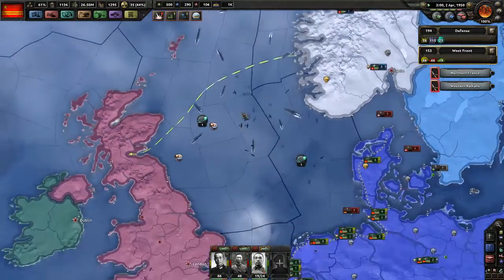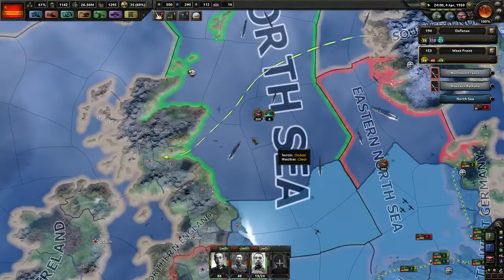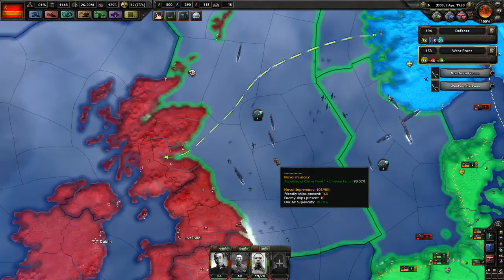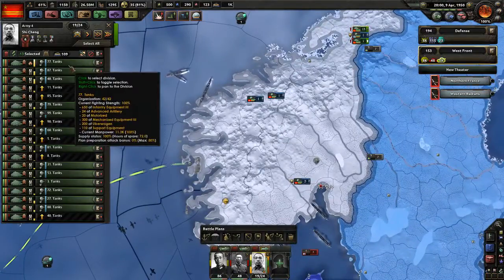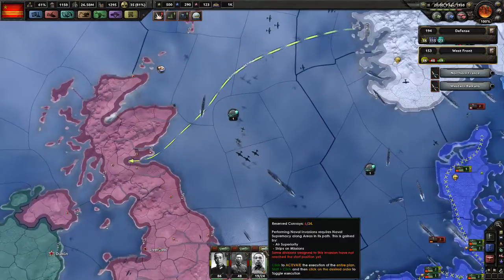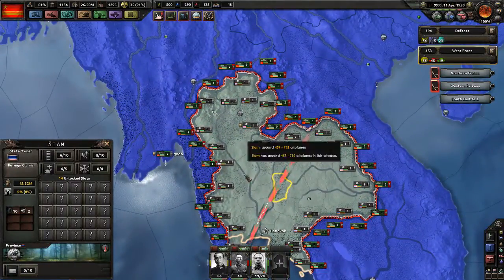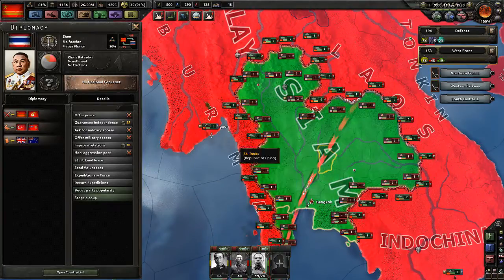That's not going as well as I had planned — we're losing quite a bit of tanks here. You can check what's up here — nothing, we have to run, that's good. I'm just going to take more — have to do this somehow. We're going to wreck Siam now. That looks like a lot of troops there but we have tanks and they don't. I'm not going to call any allies into this war — not worth it.